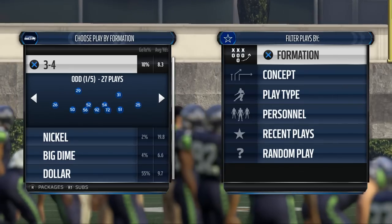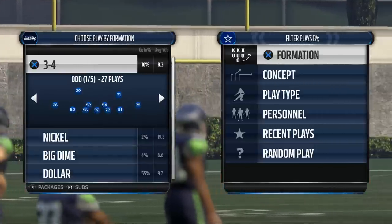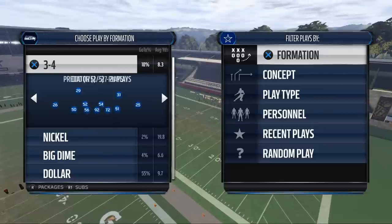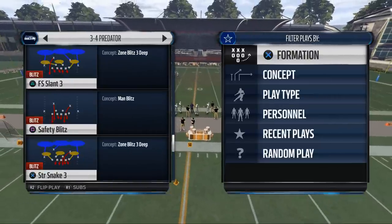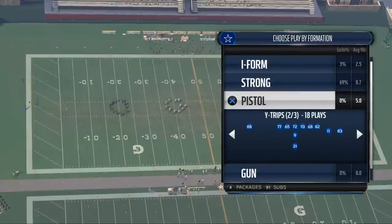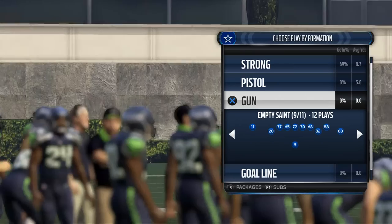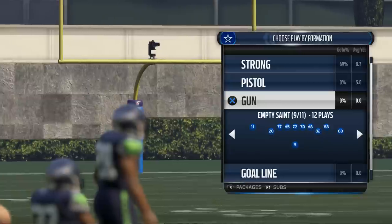A blitz beater does one or two things. First, it allows you to pick up pressure. Second, it has quick passes — something to take advantage of zone blitzing defenses and also quick man blitzing defenses. A popular defense people are using this year is the 3-4 Predator, and specifically the FS Slant 3. What we look for in a blitz beater is something you can block two to three guys with, and also something that creates a compact look to beat man while having quick passes to beat zone.